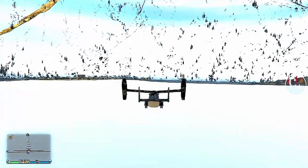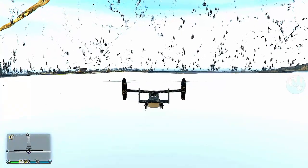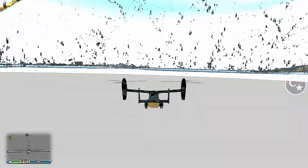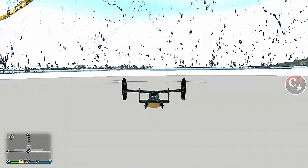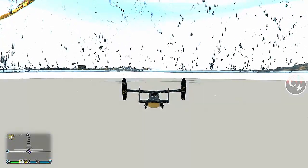Um detalhe importante: a traseira do Avenger tem que estar sempre virada para o cassino — essa é a referência. Aqui não adianta ter pressa, não adianta querer se afobar para colocar o Avenger lá dentro. Ele tem que estar imóvel, porque qualquer detalhe que você mexa, o Avenger explode ou vai sair de dentro do complexo. Tem que ter muita paciência. Vai na manha, vai no sapatinho, vai baixando bem devagar. O Avenger tem que estar em cima da marca que a gente fez. Assim que você vê que o Avenger está completamente imóvel, aí você começa a acelerar um pouco para descer.